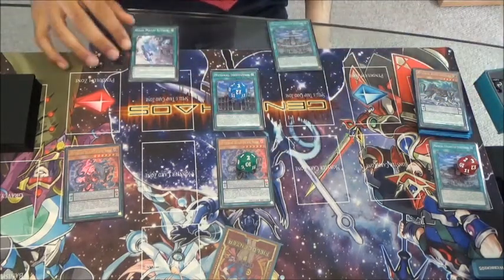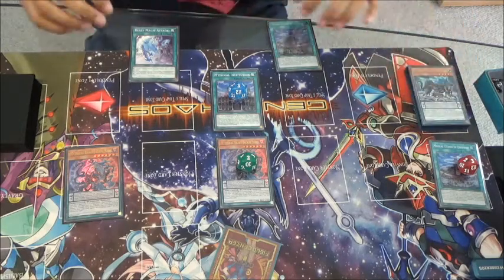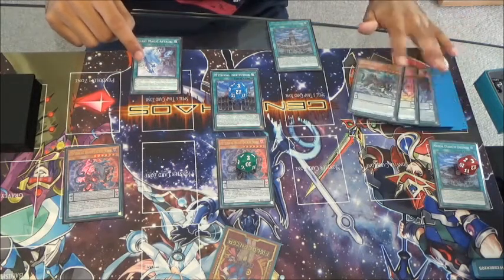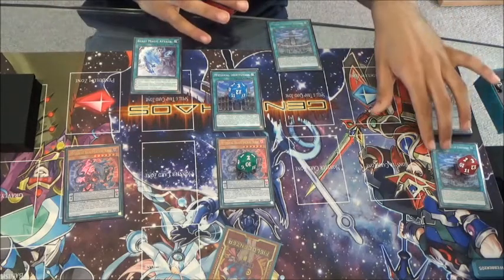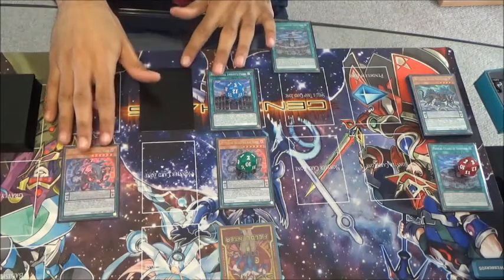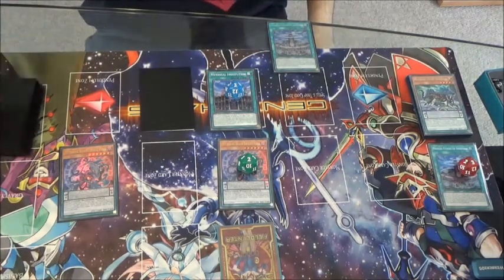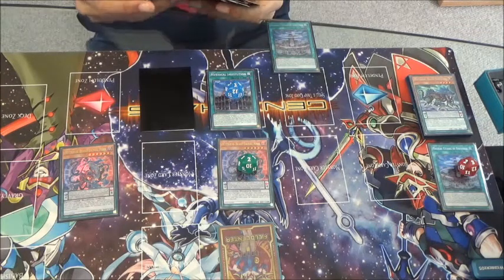Then I'll activate Jackal's effect again — removing one from itself and two from my Institution, tribute itself off to special summon a second copy of Jackal King. Next I'll activate the effect of my Bachelisk to destroy itself to put something from my extra deck back into my hand — I'll put the other Jackal back into my deck, reshuffle and draw a new card. I just drew into a Beast Magic Attack, which is pretty good. Since I'm going first I'm just going to set my Magic Attack, ending my turn with two negates on board and a solid amount of spell counters on my field. That's a potential nice opening play with Mythical Beasts in the pure variant.